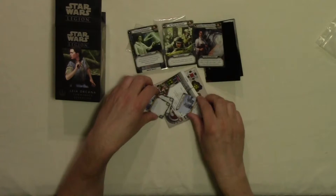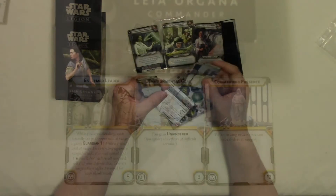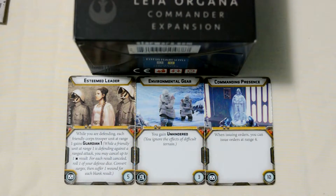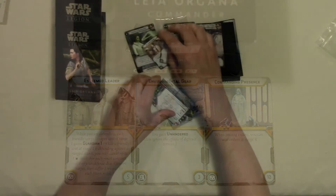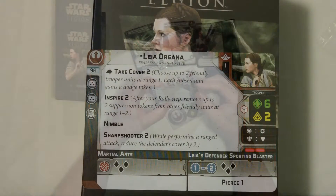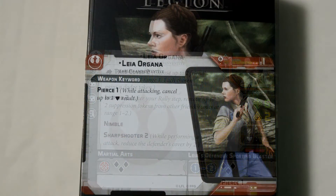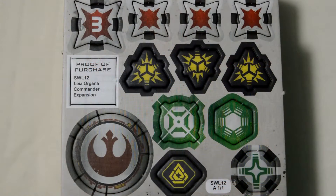Not bad for the new cards. We also get Esteemed Leader, Commanding Presence, and Environmental Gear. Leia costs 90 points. It's got some special actions on there, and of course you've got your new token pack.